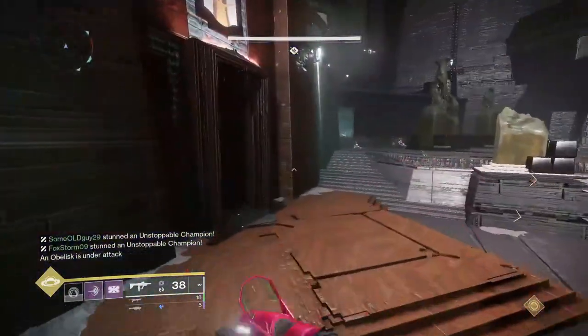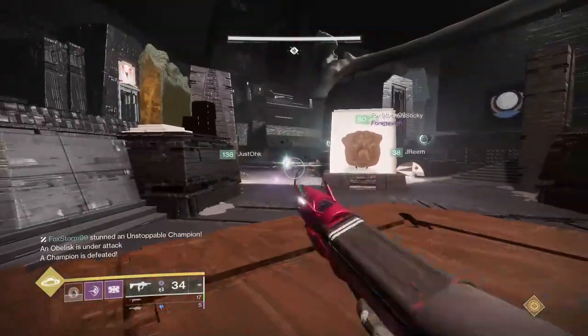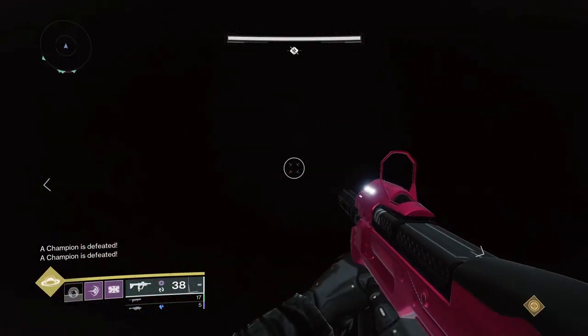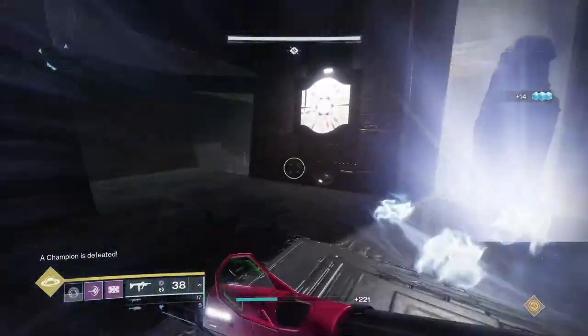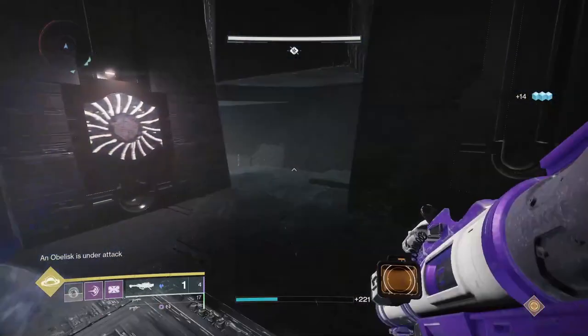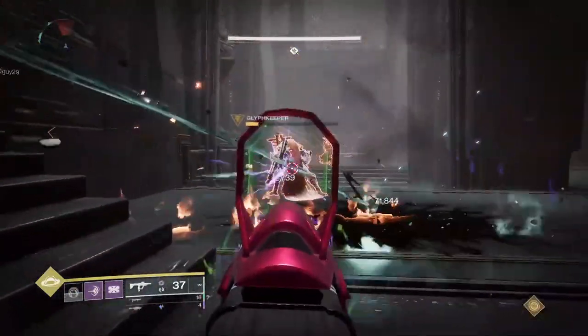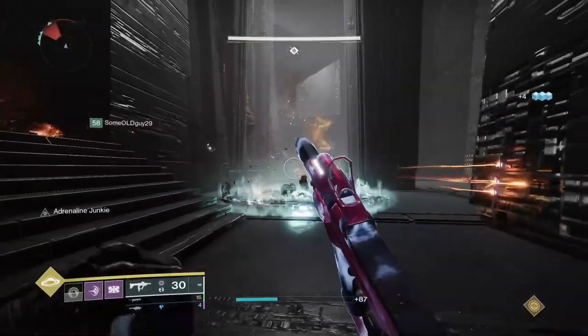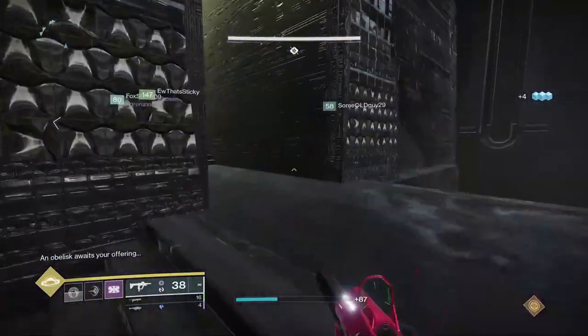Alright, so how this tactic works is that when you shoot the correct symbol on the correct pillar, only that one symbol will glow yellow. But if you shoot the correct symbol on the wrong pillar, the whole pillar will turn yellow. So with this knowledge, we can shoot the correct symbol on any pillar and instantly find out the correct pillar without having to look at all three sides. If the whole pillar glows yellow, it's the wrong pillar, but if only that one symbol glows, then it's the correct pillar.